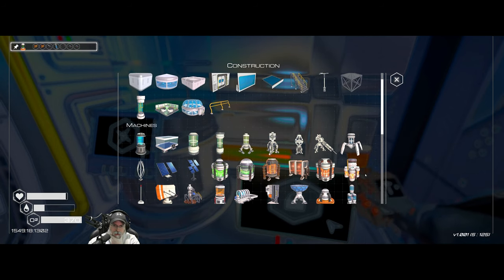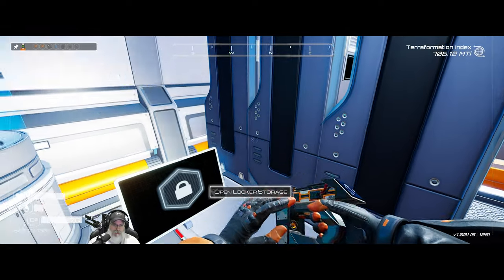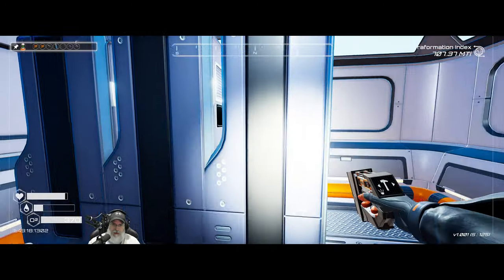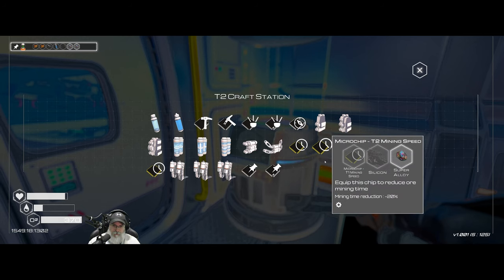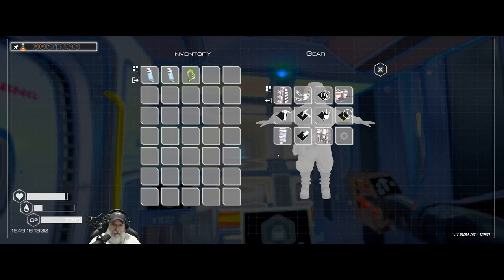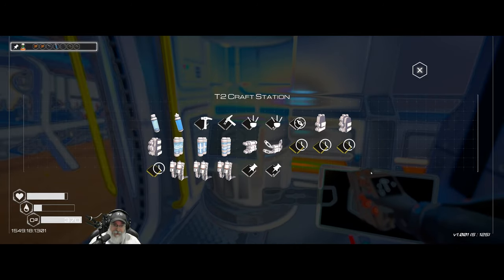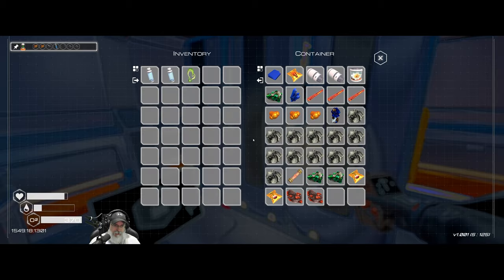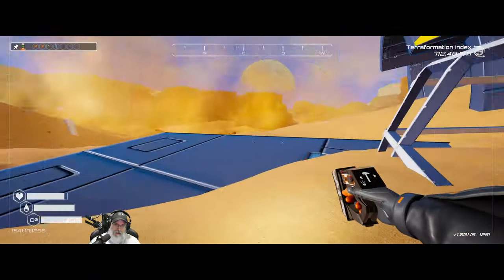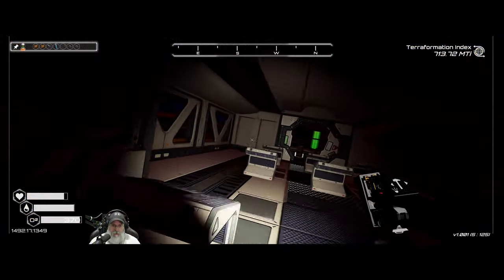Something just unlocked — the DNA manipulator, that's new! To make the tier three agility boots we need two super alloys and an explosive — we have both. That's a 45% movement speed increase that applies to both walking and the jetpack. Very nice upgrade. The jetpack upgrade we'll have to do back at base with the advanced constructor.